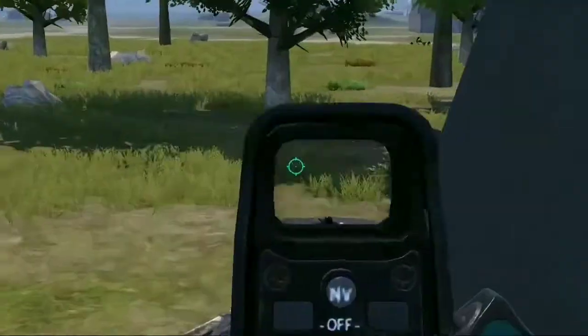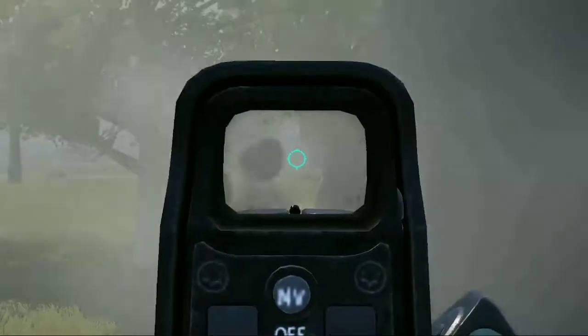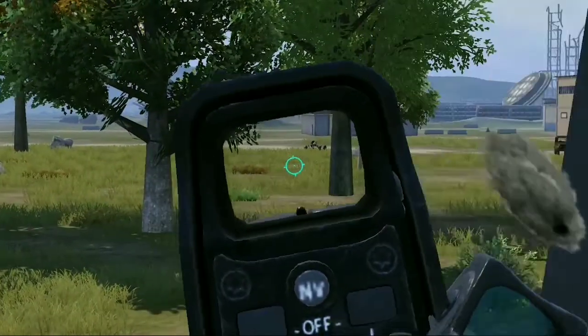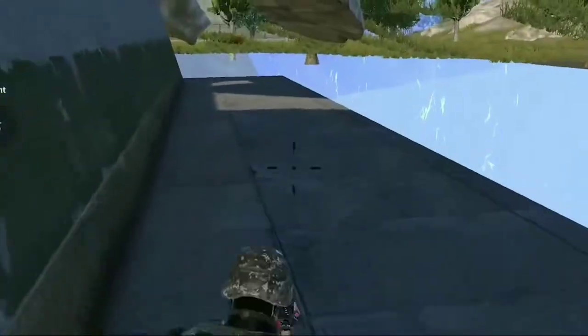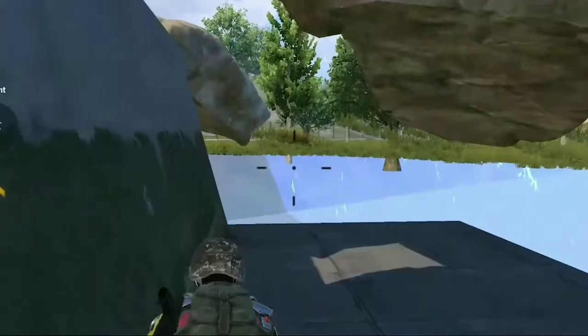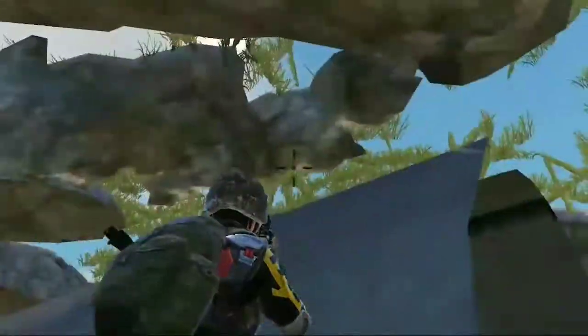You can easily finish your enemies and they will not be able to spot you. Then you can jump out of the edge and you will land on the ground a bit far away from the cave.